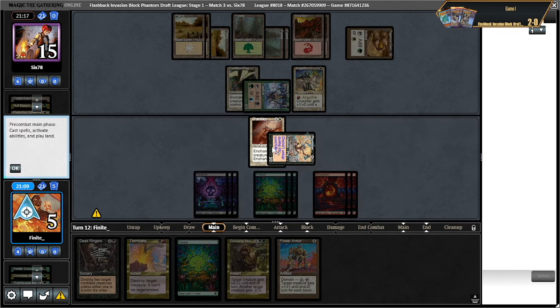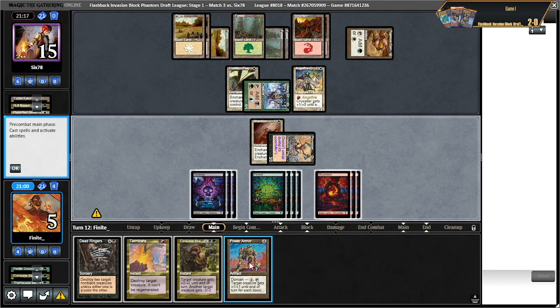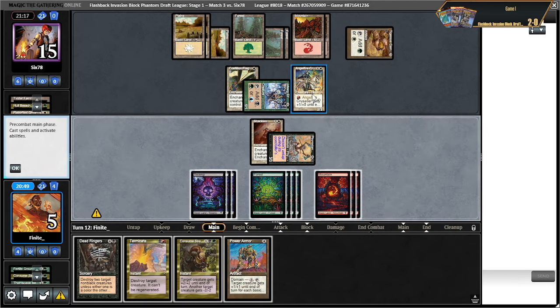How much mana does it take? Can I still play the power armor? I could. Well if I terminate this then they get shackles back to hand. What I could do is take four damage, and then if they play another mono-white card I still have dead ringers. I think the upside there is worth it. One, two, three — I have enough mana. I can't terminate this because it's not a flagbearer.